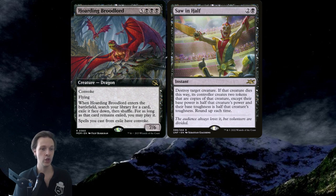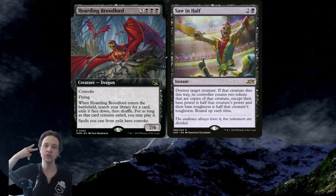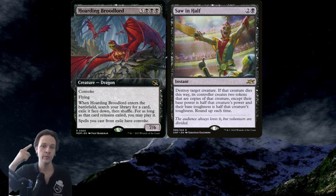Saw in Half costs two generic mana and one black — destroy target creature. When that creature dies, its controller creates two tokens that are copies of that creature, except their power and toughness are halved. So with this you would basically create two Hoarding Broodlords and double it. When you get your first Hoarding Broodlord ETB, you search out Saw in Half and you use the Hoarding Broodlord by tapping it to pay for the black mana in Saw in Half.